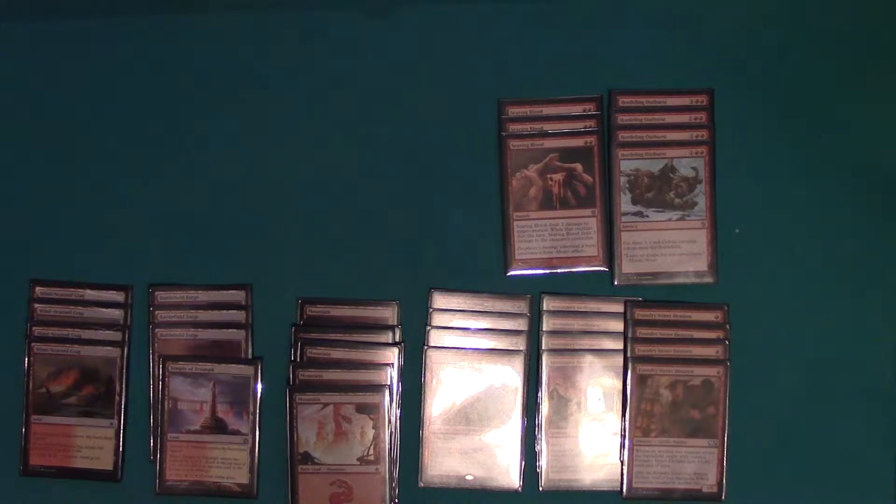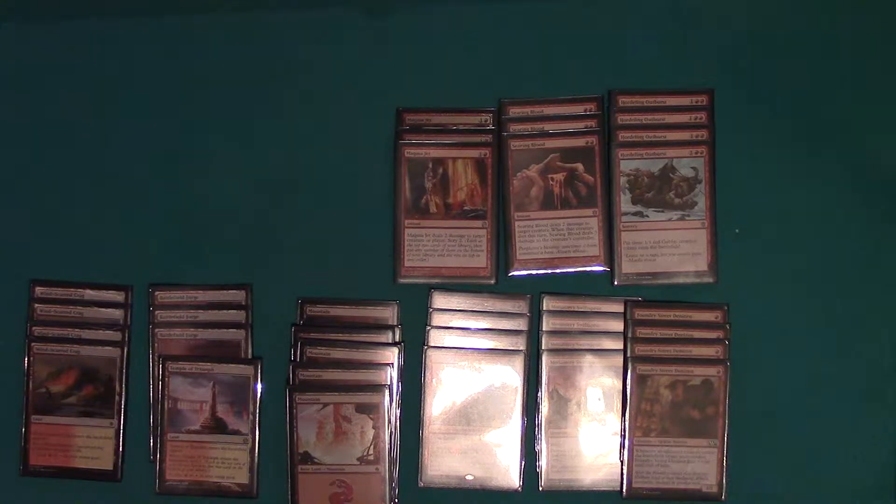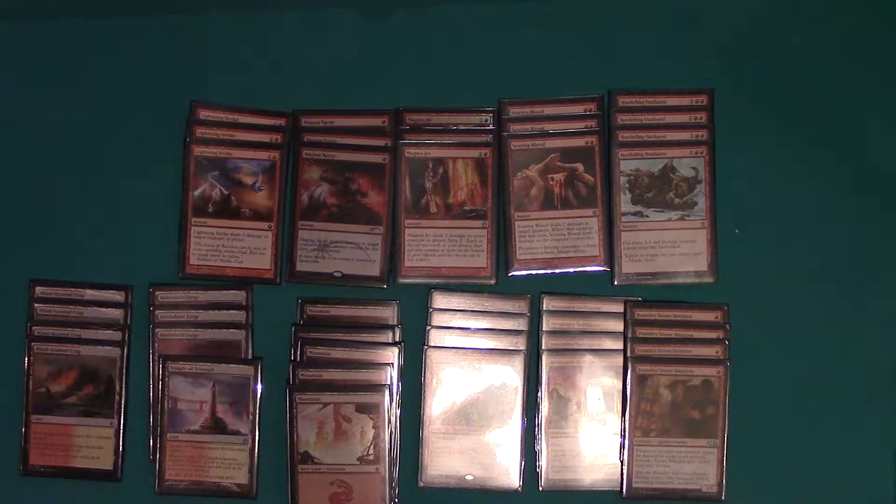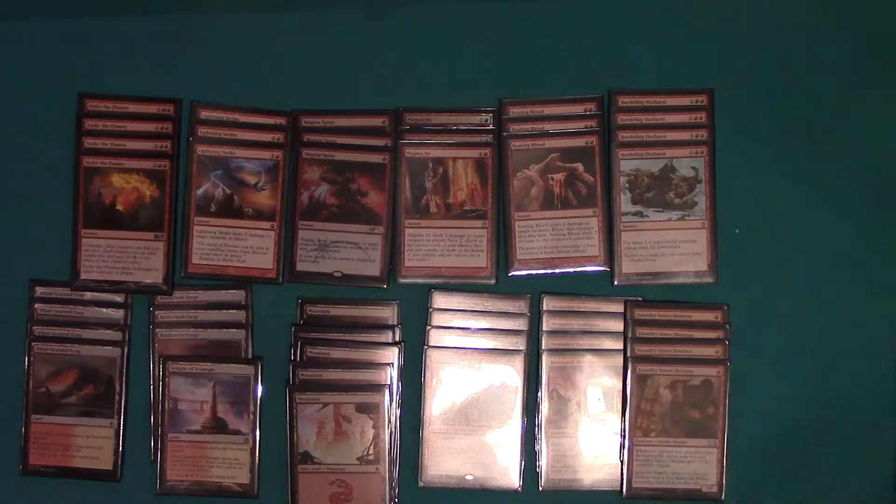Moving on to the sorceries and instants: Howling Outburst — four of them — gives three triggers to the Foundry Street Denizen. The rest of the package is a lot of burn: Searing Bloods for creature removal and damage, three Magma Jets, three Magma Sprays, three Lightning Strikes, and I'm also running a playset — four Stoke the Flames.